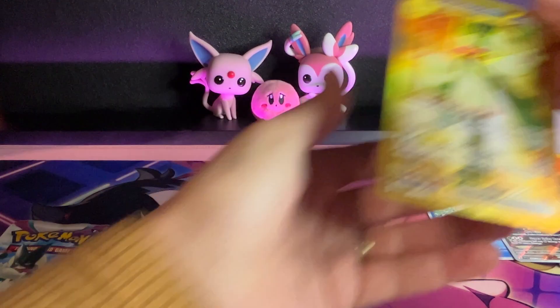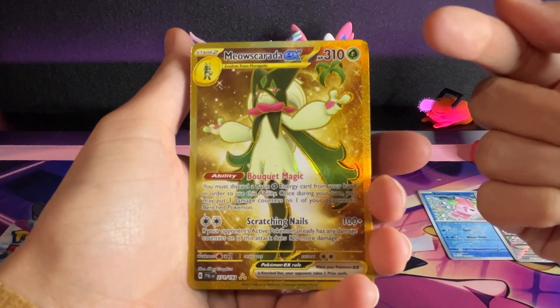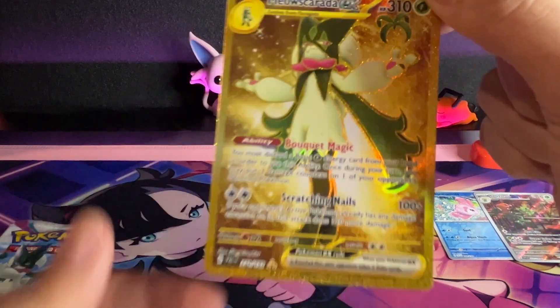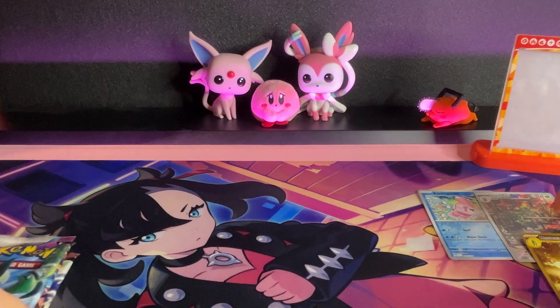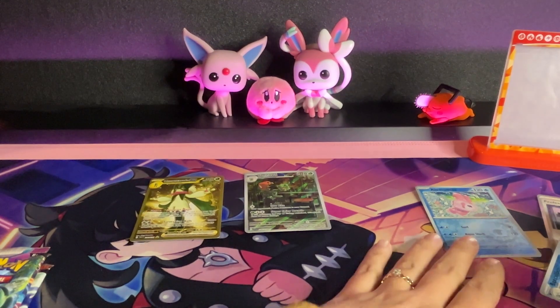Oh my god, I love Meowscarada! If you didn't know, I picked Meowscarada as my starter. I'm still looking for the English artwork for Sprigatito, but this is really cool — Meowscarada gold! That's really good. Let's space out the hits: we've got Skeledirge, Meowscarada, and Spidops EX.